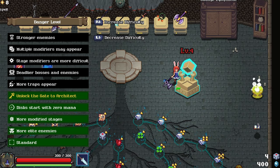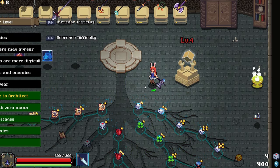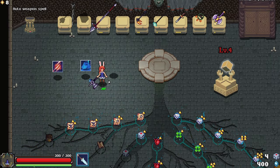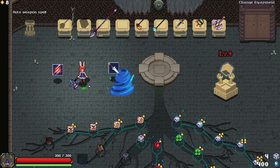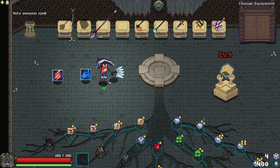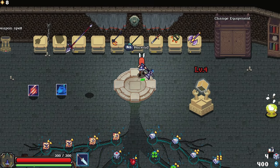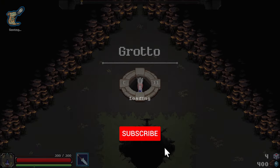We are going to level four, which is the highest we can go, which unlocks the gate to architect. Spell-wise, what are we starting with? Some knives, cold whirlwind, or wild claw. I think I'm going to start with the knives and we're going to see how this ends up playing out. Hopefully good.